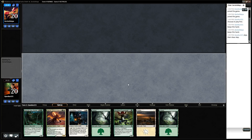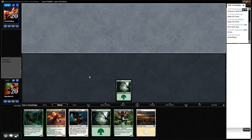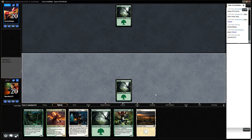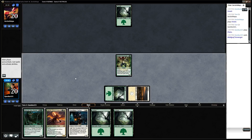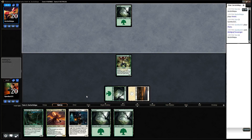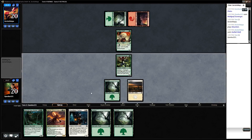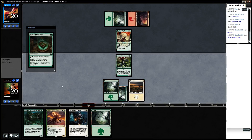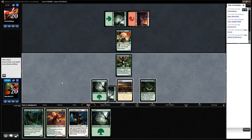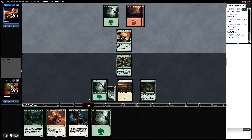Let's see how this goes. Hopefully we'll draw into some good plays here. I think we're going to go ahead and play that out. Not worried about him attacking into there. I'd rather make sure I can play something next turn in case he throws down a werewolf.